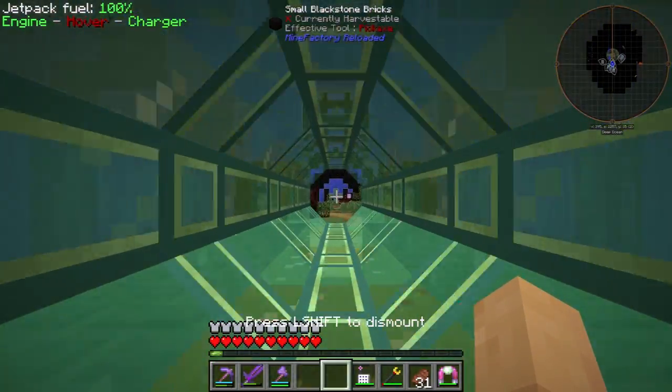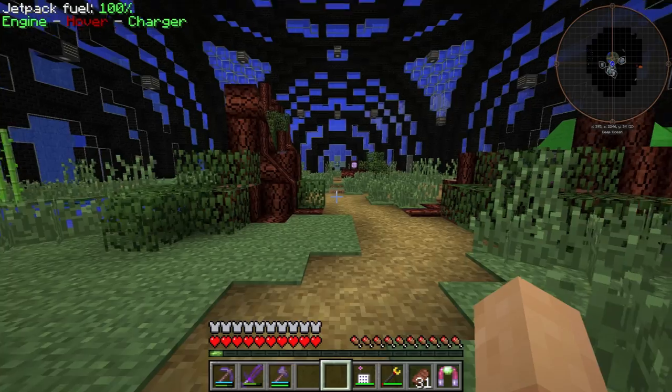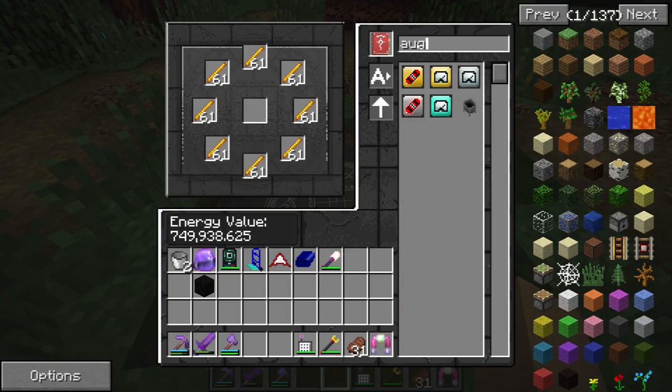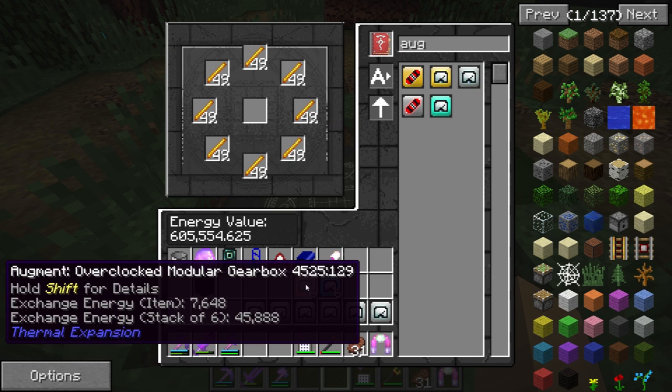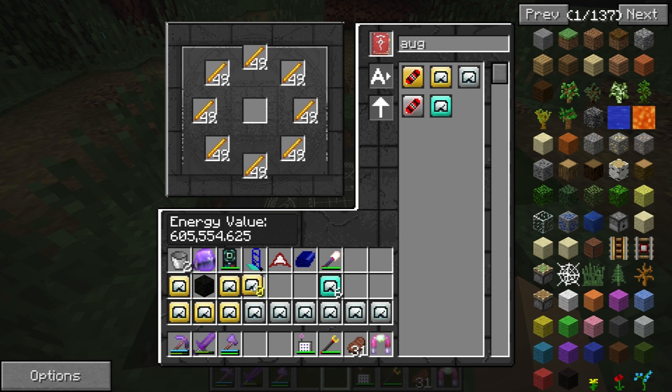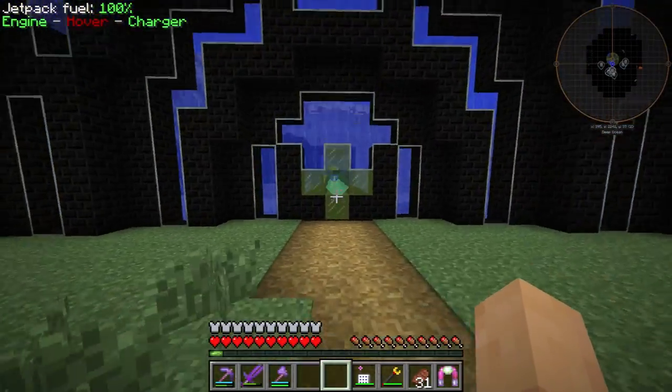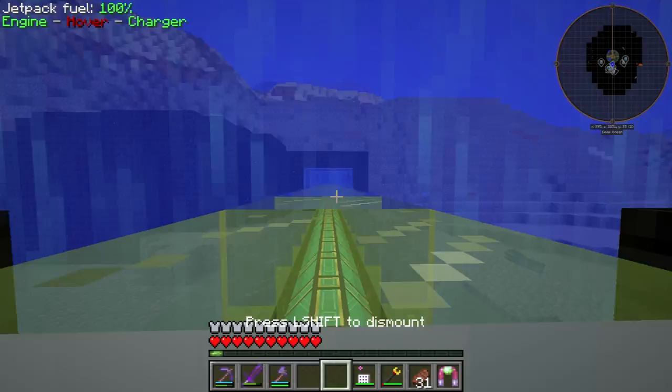So let's go address that issue now. We need some augments to speed these guys up and we can speed them up a hundred percent fully. So let's get six of those, six of these. This is where E3 is just awesome — the fact that you can basically automate this process without using AE2 and get all those augments. I love it. That is amazing to me.